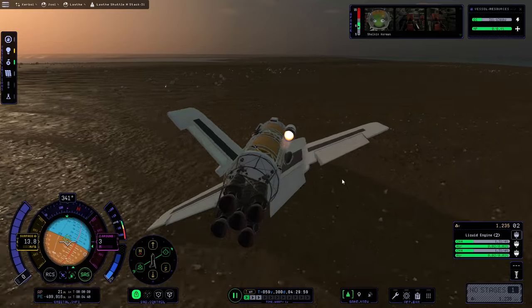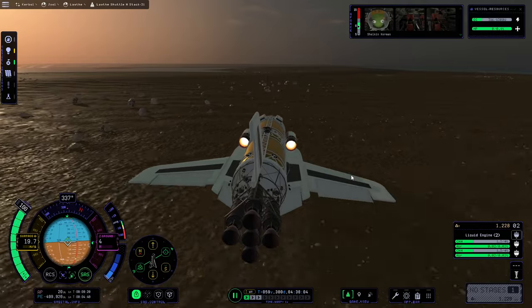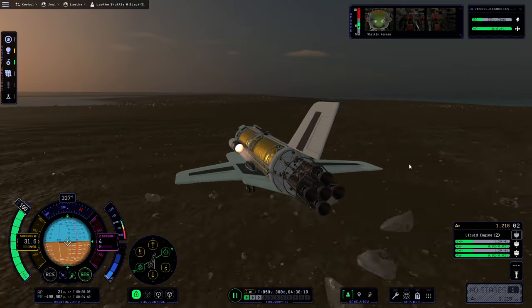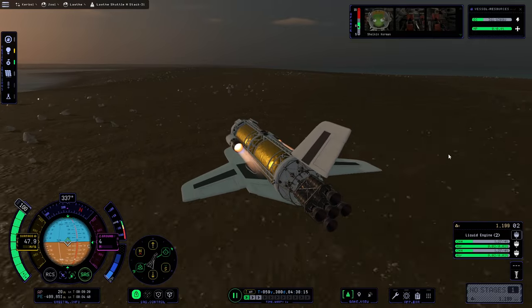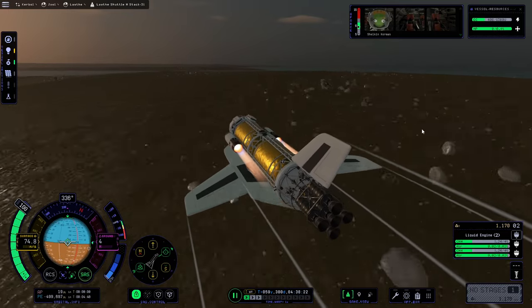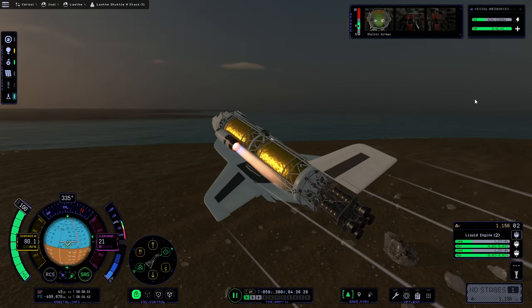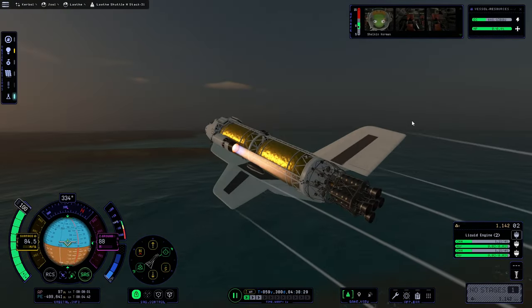Don't tilt over. It depleted the methane in this. I didn't realize the rocket had used the methane in this as well, because we can't do fuel priority. Up we go. It's paused — no please, don't do anything horrible to me. There it goes.